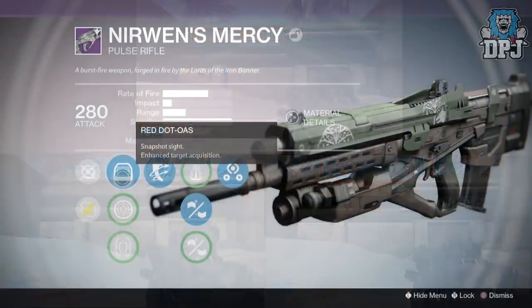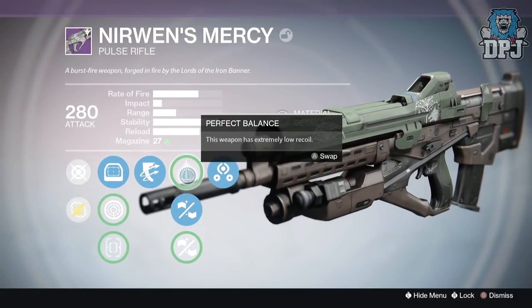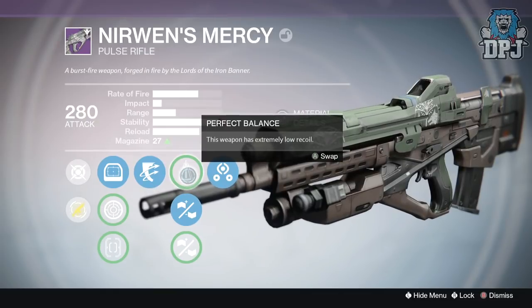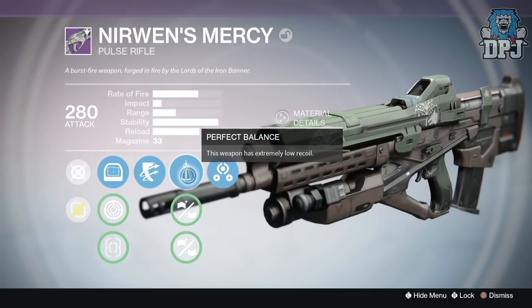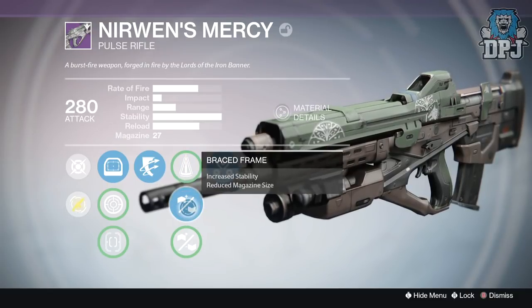It then has Outlaw and Third Eye. In column four mods we have Perfect Balance, Braced Frame, and Injection Mold. Using Braced Frame maximizes stability but lowers the magazine size down to 27.